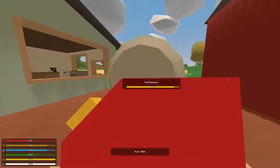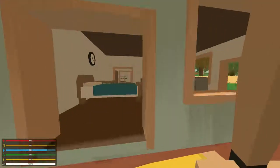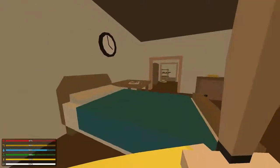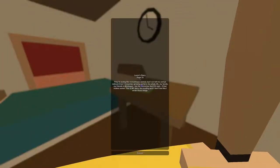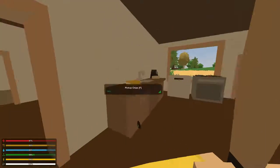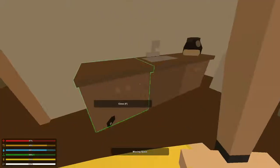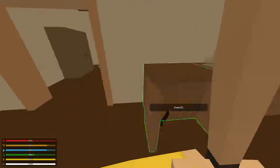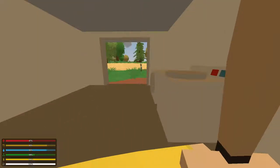All right, fill us up. They have a nice house. Oh there's a letter, let's see what it reads. That's what the apocalypse does to you. I already have a kitchen knife - nothing in here that I really need.